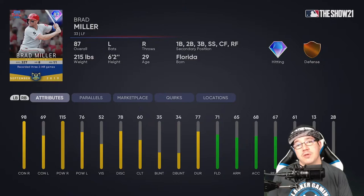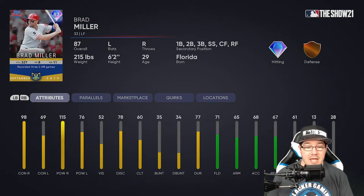The last person you can choose from is Brad Miller. This guy can play every single position except pitcher. He's mostly good because of the 98 contact right and 115 power right. He's not bad against lefties either, but he is a lefty at bat who hits righties very well. You're also getting 78 discipline. The fielding is a bronze defense — 71, 65, 68, 67 — and 61 speed, so he's basically a pinch-hitting type of guy with that 98 contact right.